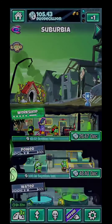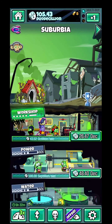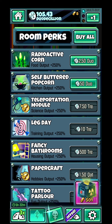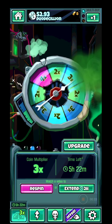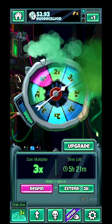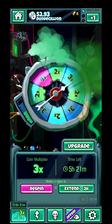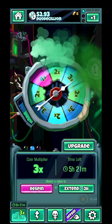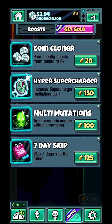If I watch an ad, I'll get my income multiplied by five. You can buy coin multipliers here. Right now my coins are multiplied by three, and you have a chance to get a four-times multiplier, but you'll need to watch tons and tons of ads to get there.